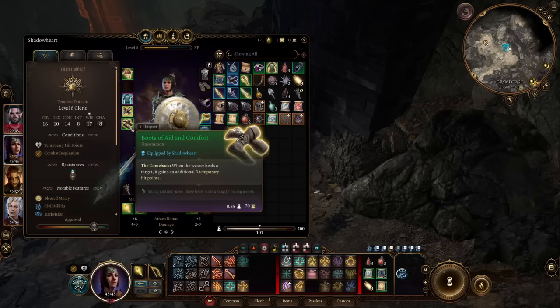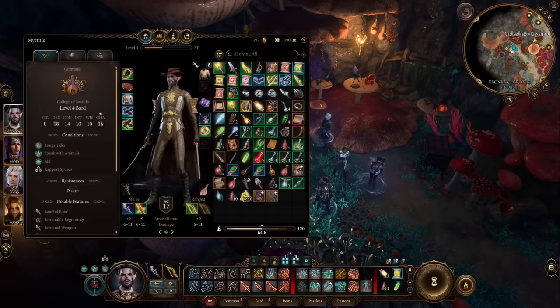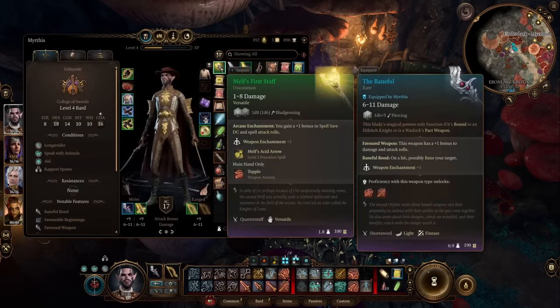While on the topic of healing items, mention the Boots of Aid and Comfort — neat boots that grant temporary hit points every time you heal a creature. They're sold by our trusty Grat the Trader at the Goblin Camp. While you're there, don't forget to talk to Blurg, who has great items as well. One of those is Necklace of Elemental Augmentation — wait, actually it's Mleh's First Staff — which gives plus one to spell save DCs and spell attack rolls. Spell save DC bonuses are very rare in Baldur's Gate 3, so it's a great staff to use throughout the whole game on mages and wizards.